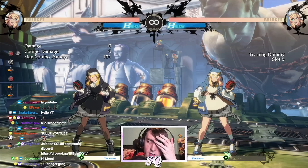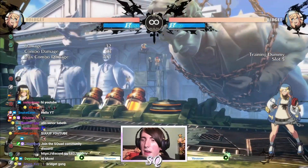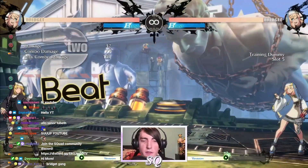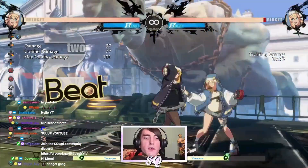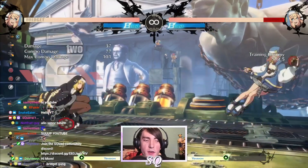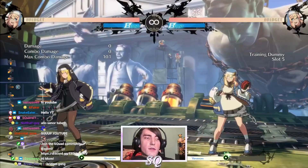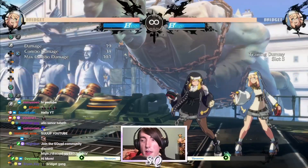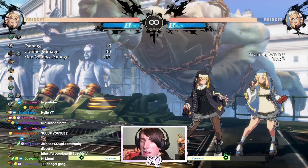Interestingly, her S and her H normals have a follow-up. If you hit the S button again, she'll do a second attack that knocks the opponent away. Same for the H button — she'll do an extra follow-up that knocks them away. This allows her to actually get pressure afterwards with one of her special moves — her scooter, which is 236K. You can hold forward to move faster and farther. So you can get whiff punishes and then get in there and pressure your opponent, which gives a lot of corner carry. Her pressure is not like the best — we'll talk about that a little bit later.